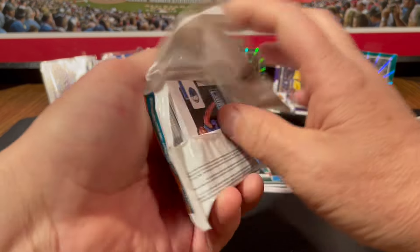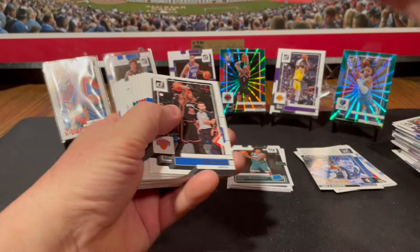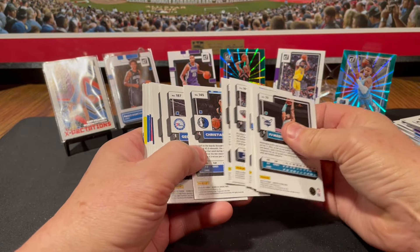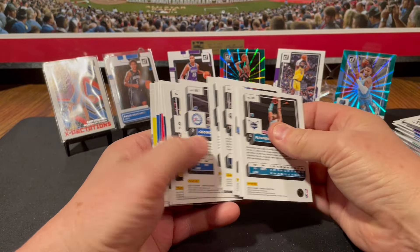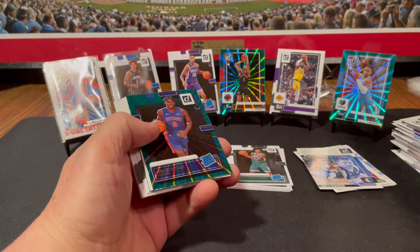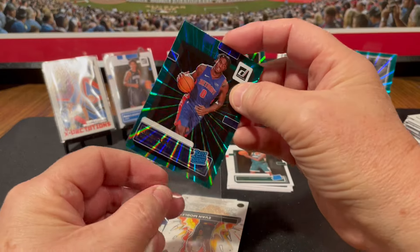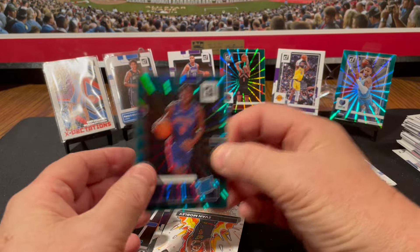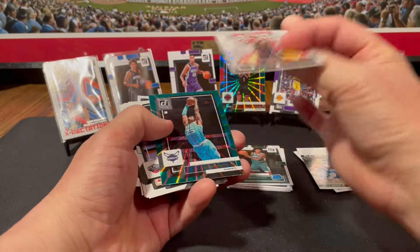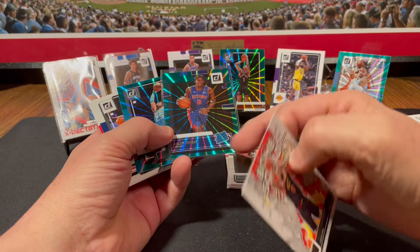Last pack. We got a Chet Holmgren card and we got Paolo Bancaro base. This is Jaden Hardy on the back — Jaden Hardy siding. Cam Reddish. Bunch of base — I saw Wood in the middle so we definitely got some Wood. There's Christian Wood. Trey Mann, McCollum, Wiseman — he's a wise man. Jalen Duren — he is my number five ranked rookie on my cheat sheet. And we got a green laser of him. We got another green laser in the same pack, this one looks a little darker, but it's got to be the same thing, maybe just because it's a Rated Rookie.